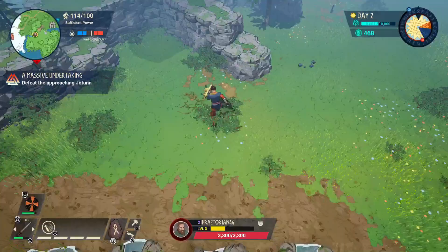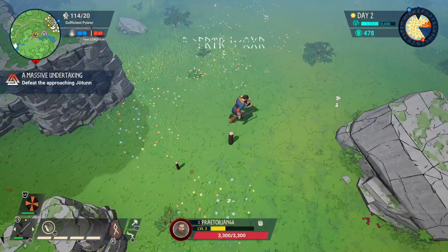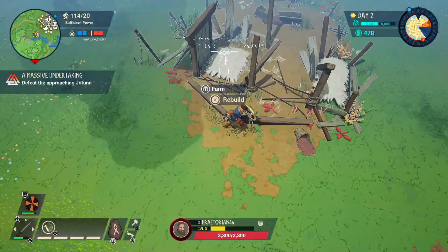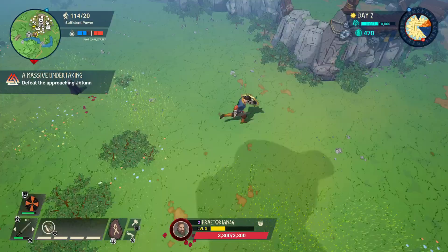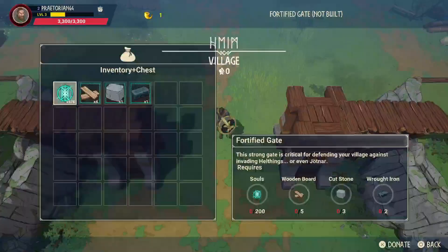We're going to head back to base to try to get some better weapons and some potions — having potions would be pretty helpful. There's silver to the north. To build a gate here you need two wrought iron, three cut stone, five wooden board, and 200 souls — you can do that right from here.